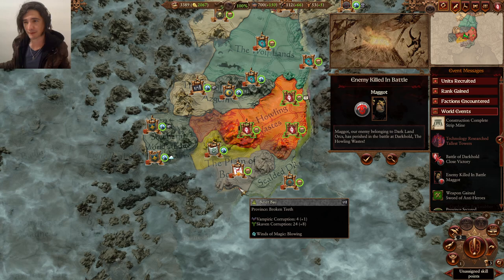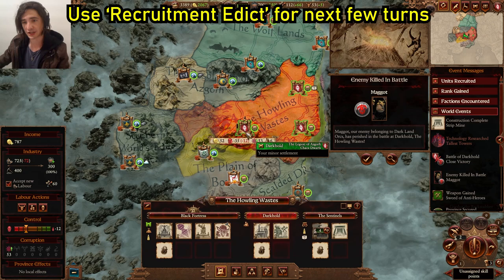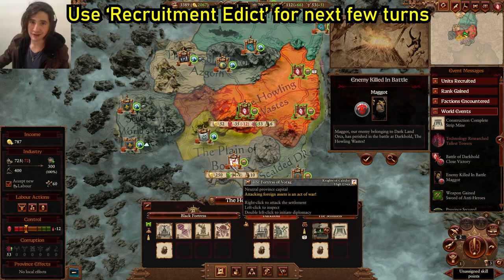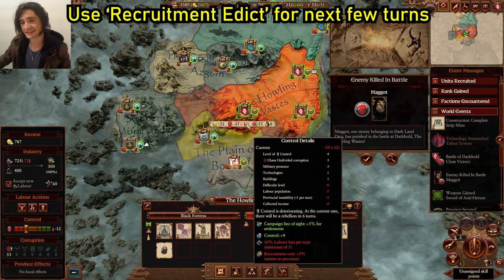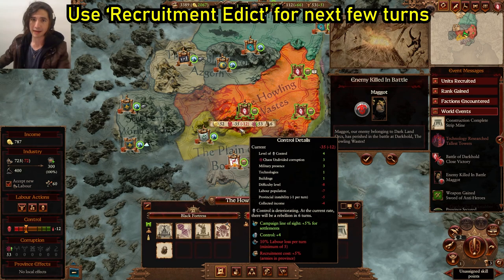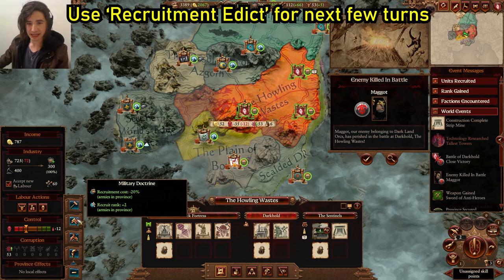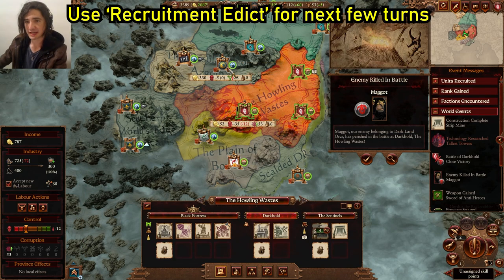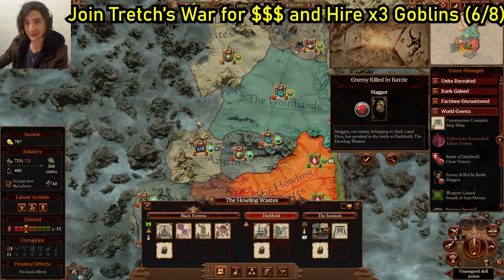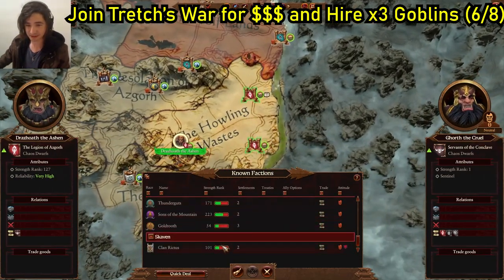On this border we are bordering Imrik, and at one point or another hopefully we strike him first, but he could also strike us first. So just in case he does, having towers in this frontier settlement will help us rip his army apart. Now let's do some recruitment — use the Recruitment Edict to lower our cost by 20%. We have Tretch as our first target because he has the Iron Mine here as well as a Marble Quarry in his other settlement. Sorry Tretch, you've got some good real estate.